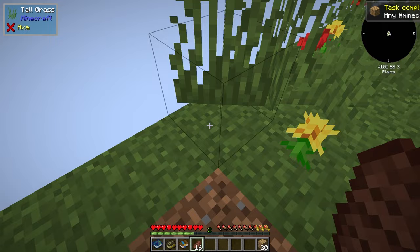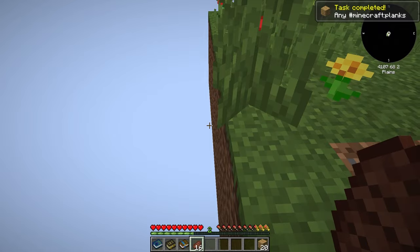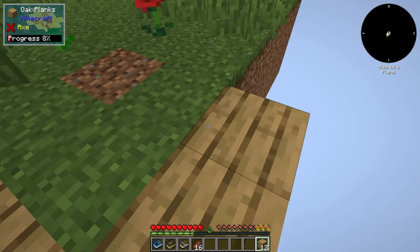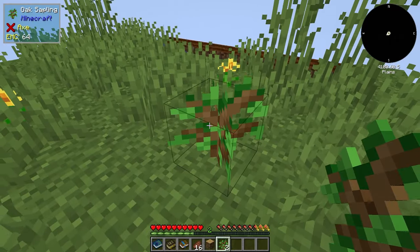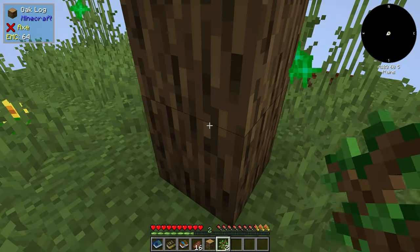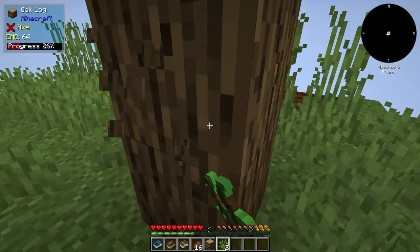I'm going to actually leave that log there just so that the leaves don't decay. Then we will expand this island just so that all of the saplings don't fall and we lose them. Do we have twerking for trees? Yes, we do. So if you spam the shift key, the trees will grow. Very nice. Time to chop some more logs down.